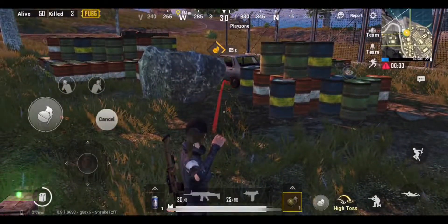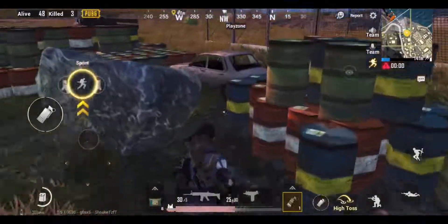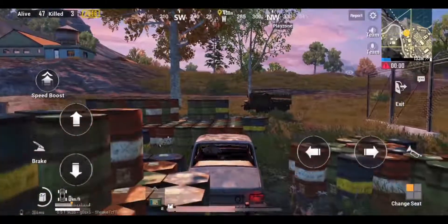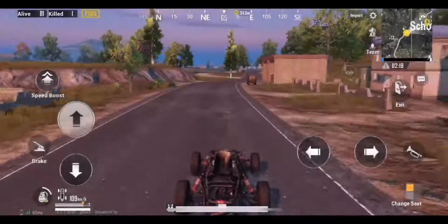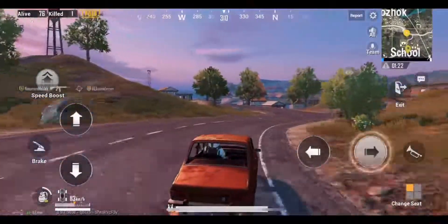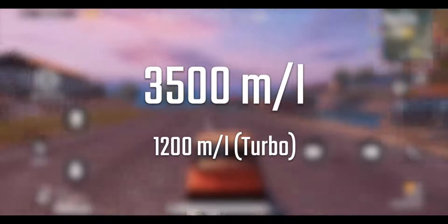You can use a grenade in this manner to take out your stuck vehicle. The fuel capacity of vehicles is divided into 4 parts, that is 4 liters of fuel. A buggy gives a mileage of almost 5,000 meters per liter in normal mode and almost 3,500 meters per liter in turbo mode. A car gives 3,500 meters per liter in normal mode and almost 1,200 meters per liter in turbo mode.